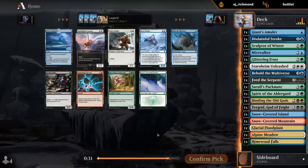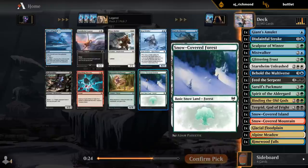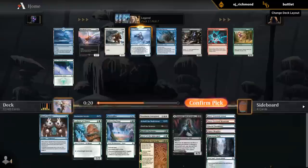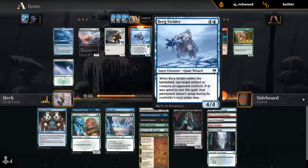This is another tough pick. I would definitely play Port in this deck if we got it. But there's a Forest and a Burgstrider in the pack. I think we need Burgstrider. We've got a decent number of snow lands and I don't have much at five - this is a good defensive option.